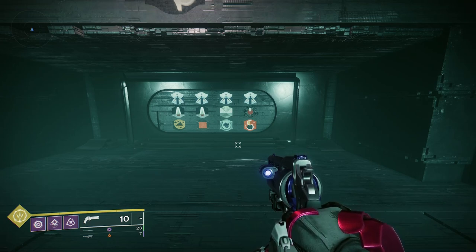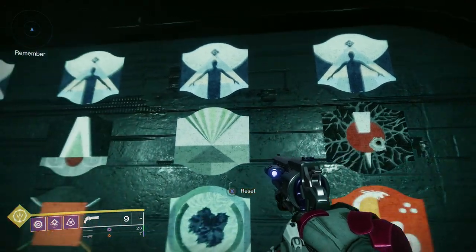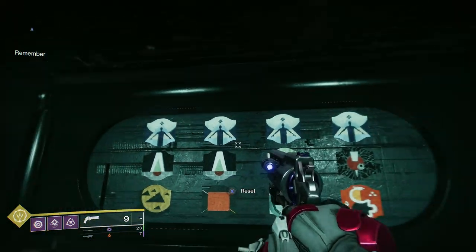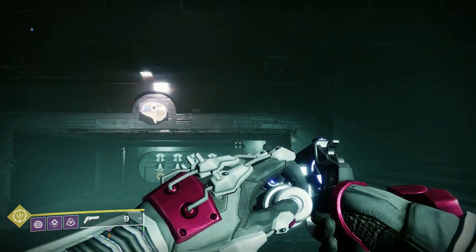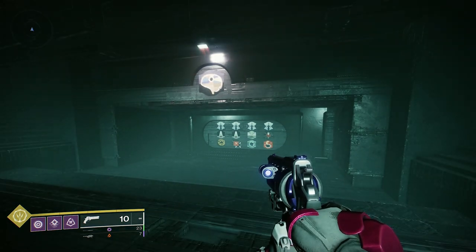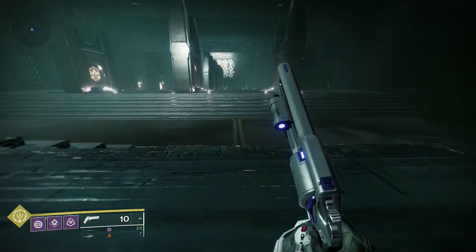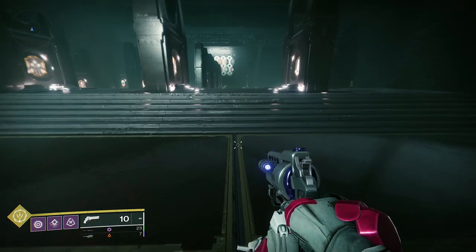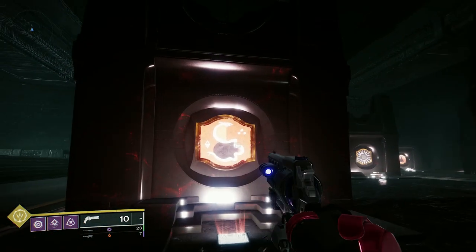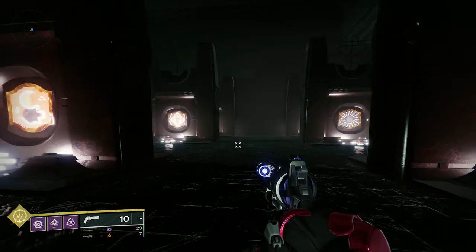You go from right to left. The top symbols are all the same - they are 'Guardian.' Then there are three symbols: the first is 'Kill,' the next is 'Commune,' and the next is 'Enter.' So the top row reads Guardian all the way across, and then the combinations are: Guardian Kill with a bottom symbol, Guardian Commune with a bottom symbol, Guardian Enter with a bottom symbol. I took a picture on my phone and then followed it. You go top to bottom, right to left. For 'Kill' you shoot.